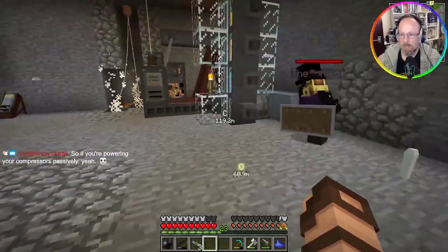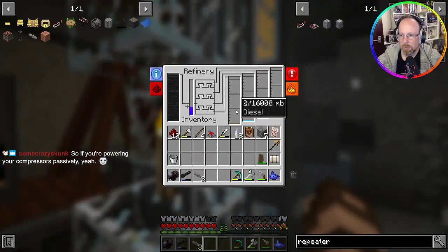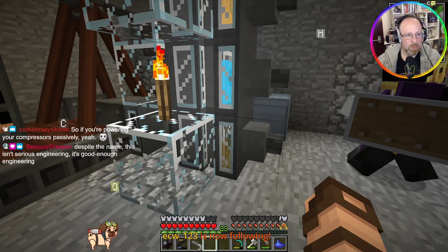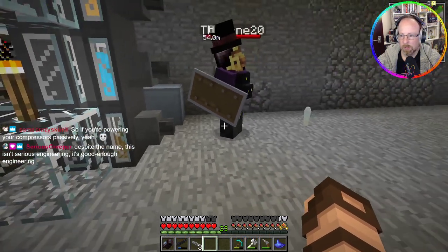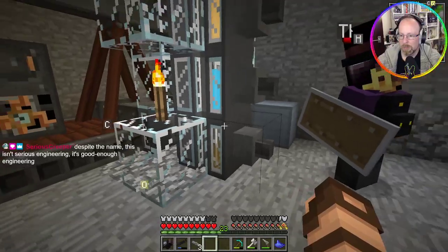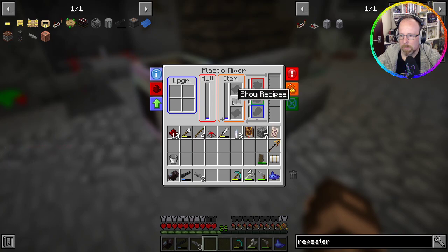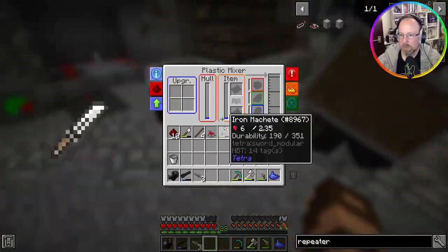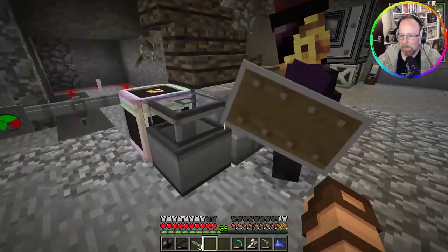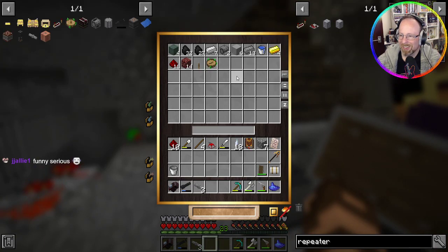Yeah — I don't want to go that far. I still just like having a manual on/off, and this just lets it loose. How's this doing? It is still refining — doing the thing. These are nice and chilly, seven below. So we can actually move on to the next part. This thing is going to need a vortex tube as well — I think we have two to spare. We also need more compressed — we've got six blocks of compressor, so we're set.